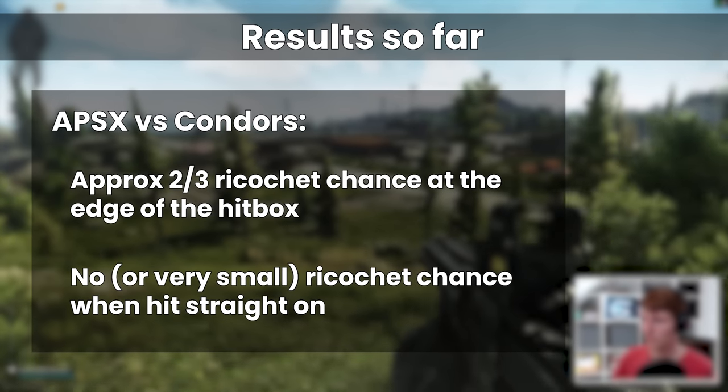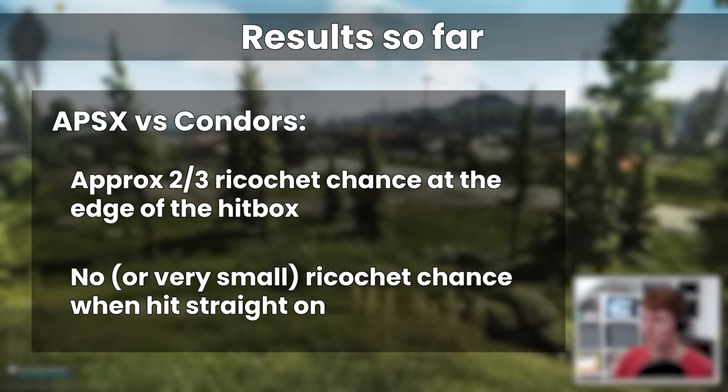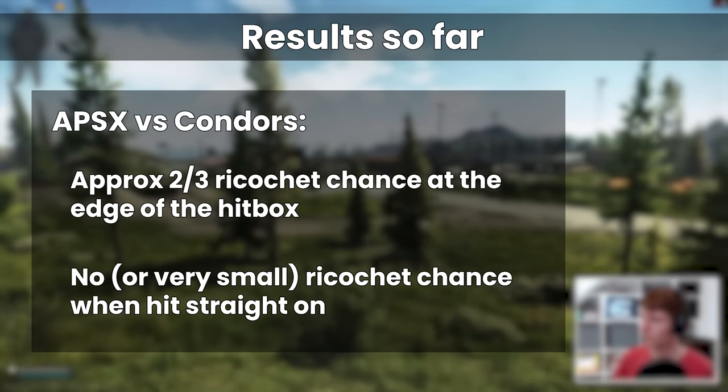Interestingly, most of the penetrations with no ricochet happened on full durability glasses at the start, which indicates fairly strongly that durability has no bearing on the ricochet chance. One point to note: we did not test with zero durability glasses. So it appears that, at least with APSX, the Condor Glasses bounce about two thirds of the time when shots hit your player just on the left and right edges of the eye's hitbox. Presumably this represents the maximum chance, which gets less as you move towards the centre, and somewhere closer to the middle the chance falls to zero or at least a small number.